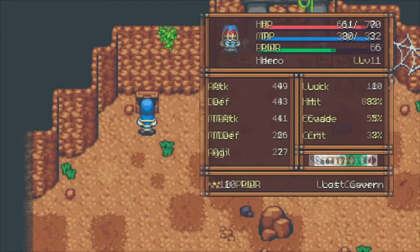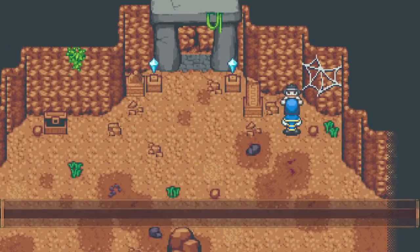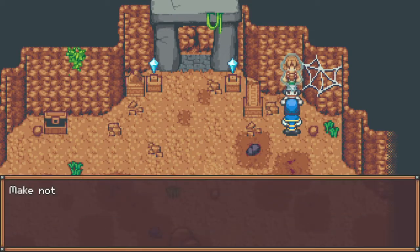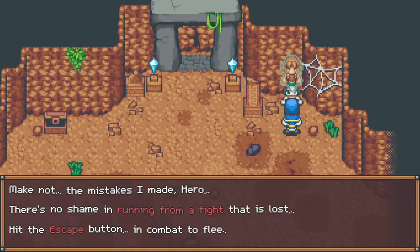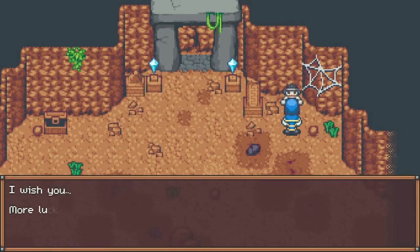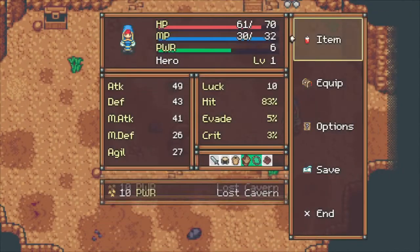These things will break over time as you interact and hit enemies and get attacked. Make not the mistakes I made, hero - there's no shame in running from a fight that is lost. Hit the escape button in combat to flee. It introduces little mechanics that help you out here.